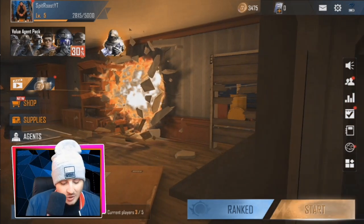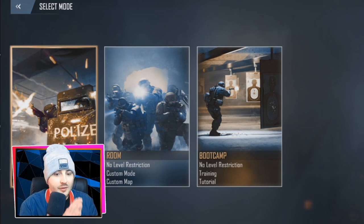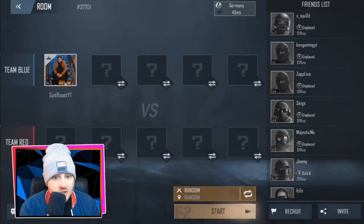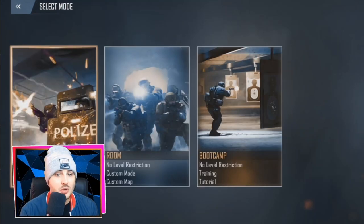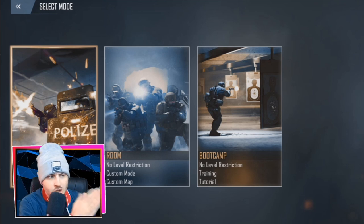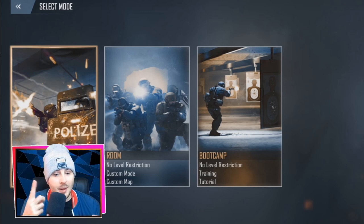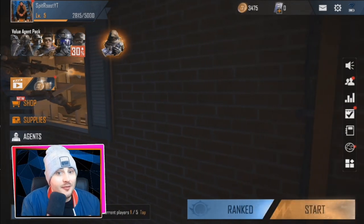For game modes, when you first start you have Rookie, Casual, Room, and Boot Camp. Boot Camp has no level restriction and acts like a tutorial to practice and get used to the game. Room lets you create custom games with other players. Casual has no level restrictions and features all modes and all maps. Rookie is a level one to five restriction, so you only play against players at your level with one map and one mode.